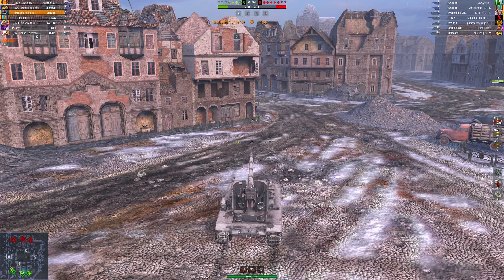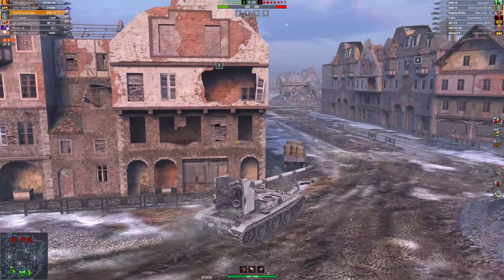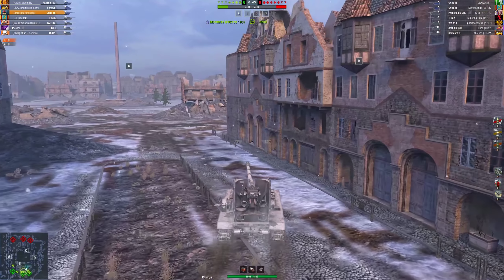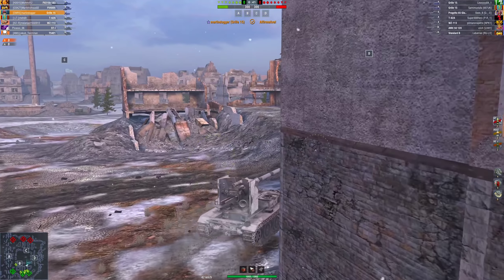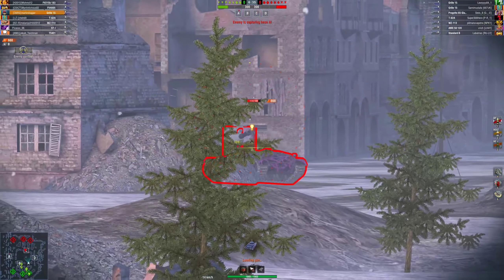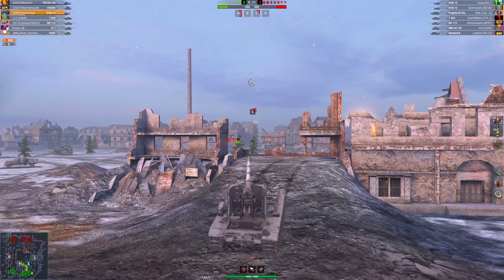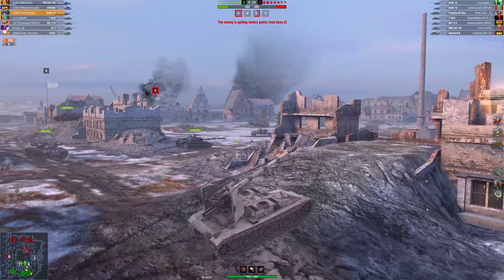I haven't got any armor — or at least not much. You can bounce a shot on the tracks from time to time, but this is not a map I like to be in with the Grille. When I got this map, I decided to be a little bit more aggressive and go up on this little ridge. Lo and behold, hello red Grille — we're going to shoot you. He missed. I could have used HEAT, but I wasn't quite sure which tank was on that cap.